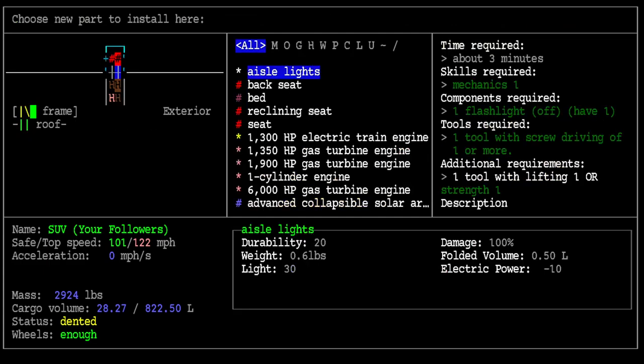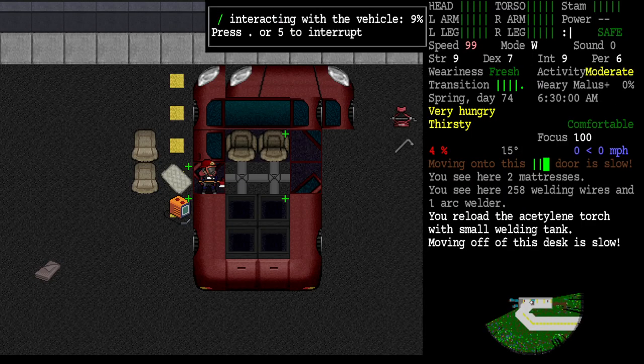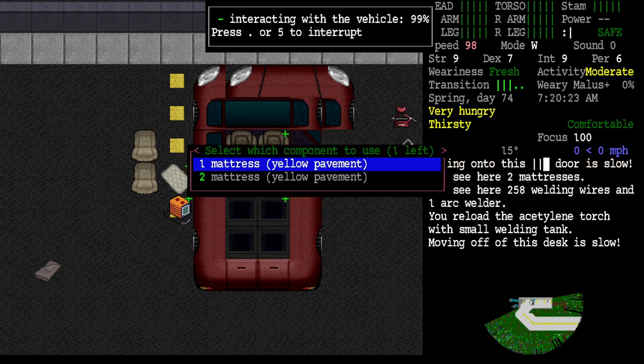Install! Oh - bed. We only need four charges and we've got 60, so we're good. We can put a bed in here. Look at this - Kanji the mechanic wearing his firefighter outfit and carrying a fire axe, installing a bed in a vehicle.